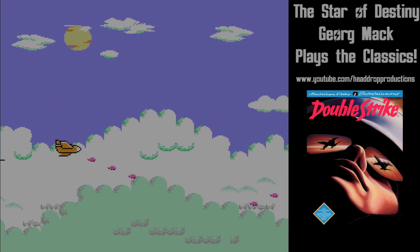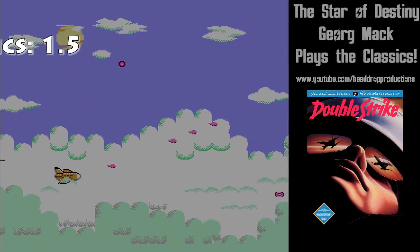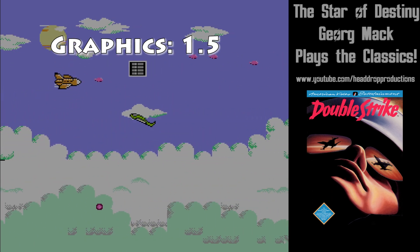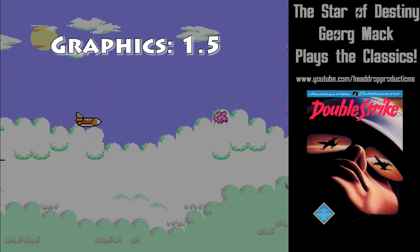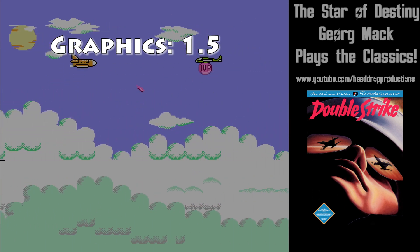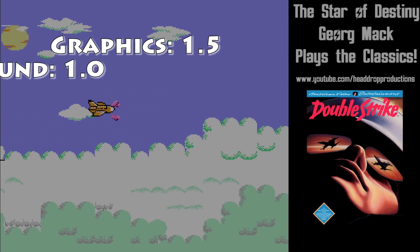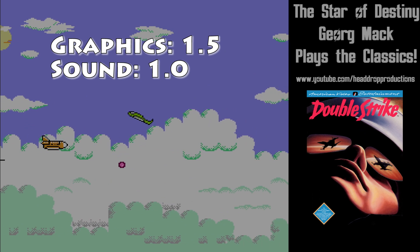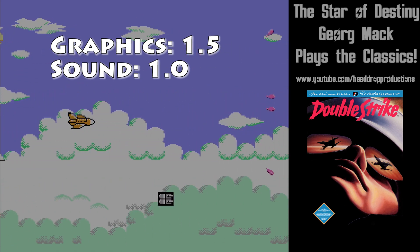When it comes to grading Double Strike on NES: graphics get a 1.5. Sprites are pretty awful and there's too little color present. I will give it props for three layers of parallax scrolling, but the layers aren't good looking or anything. Sound gets a 1.0. The music is bland and uninspired. Sound effects aren't too overpowering, but they're nothing special.